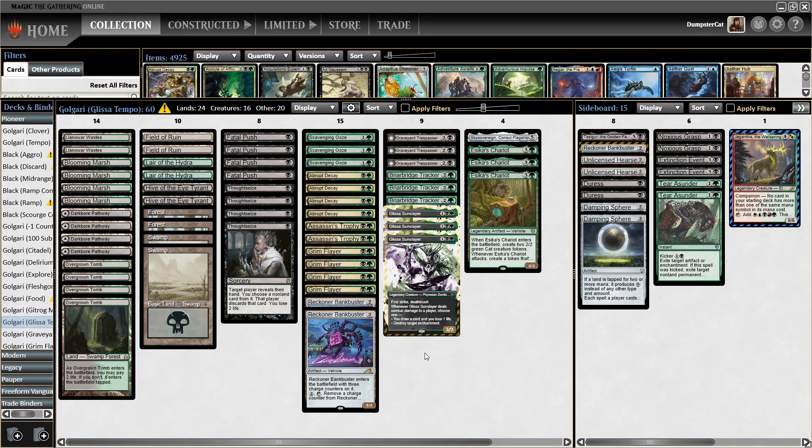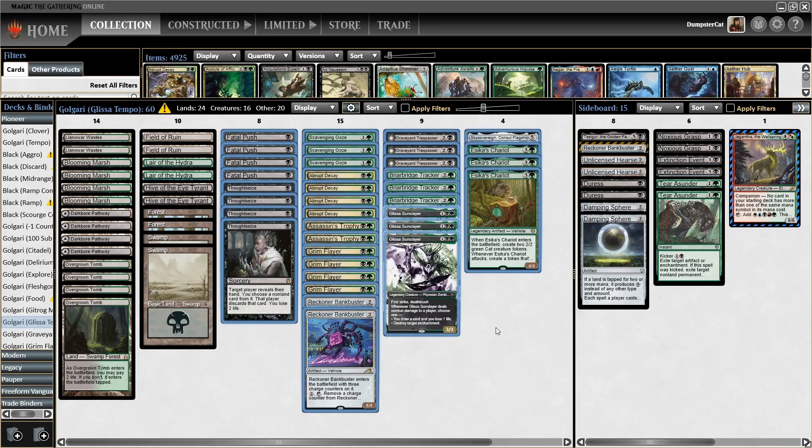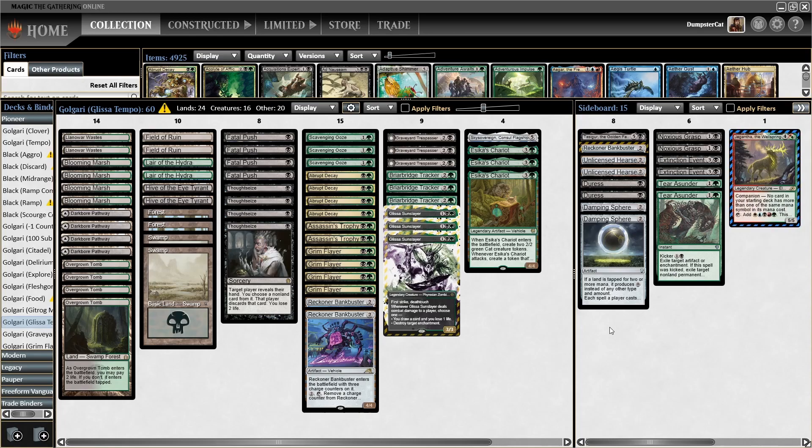I think that kind of concludes this video. I hope we can have some restrained hype in terms of Glissa and her potential applications into the archetype. I think she's going to be a very powerful card, but she definitely needs some testing. Keep your eye out for videos in the future on my channel, as I will definitely be testing her once she's released and legal. I think this style of deck alongside Jigantha is going to be awesome — she's just another great reason to play alongside Jigantha and to have Jigantha as a potential mainstay in the archetype. Consider subscribing and liking the video, and thank you so much for watching. See you in the next one.